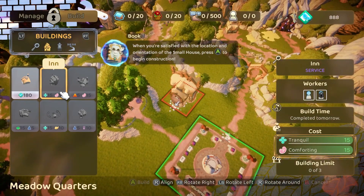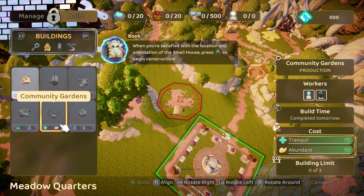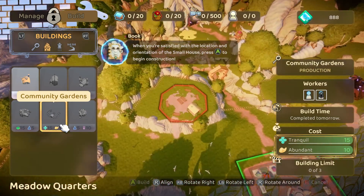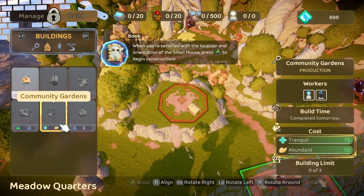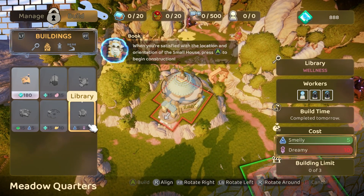So what else do we have? We have a small house, an inn, a bakery, a library, a community gardens, a flower shop. What I would do is figure out... I think that looks like a place for a special area.